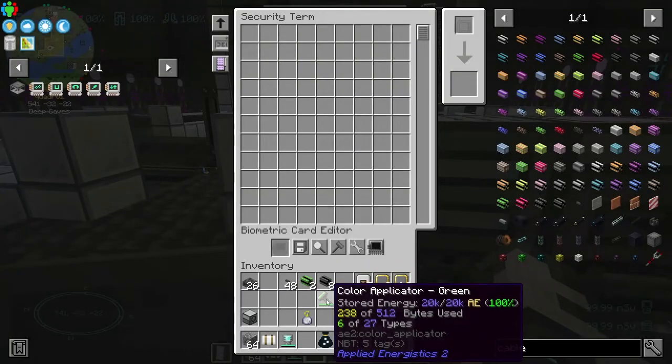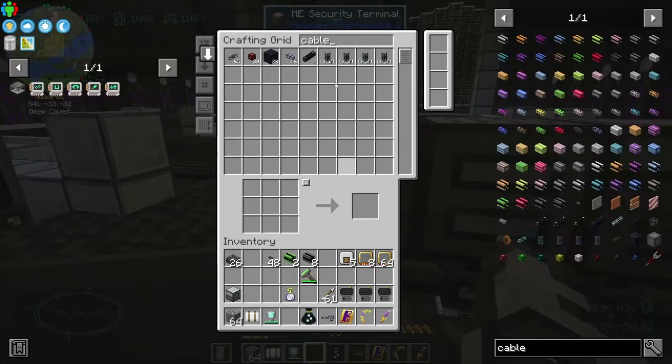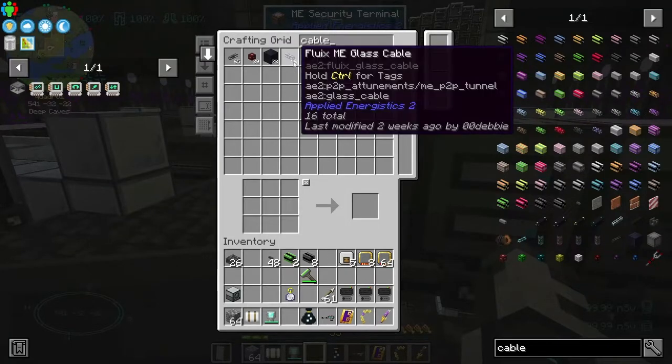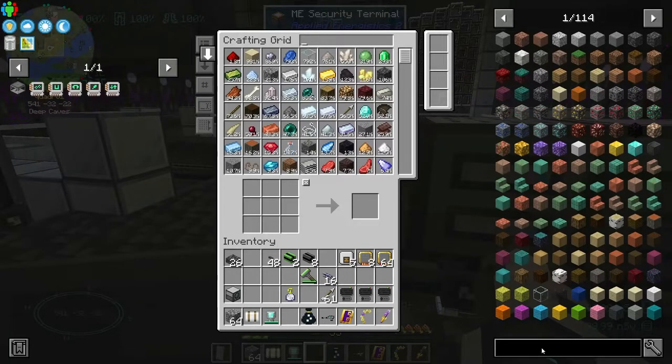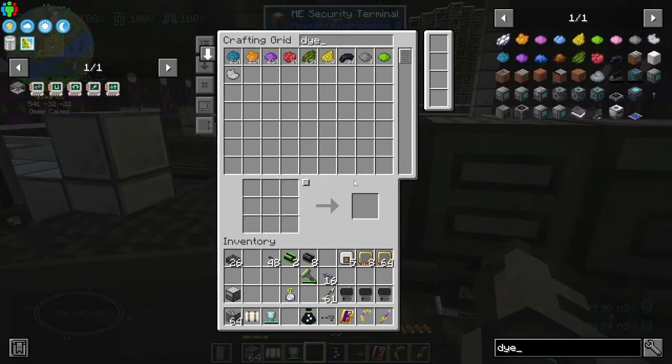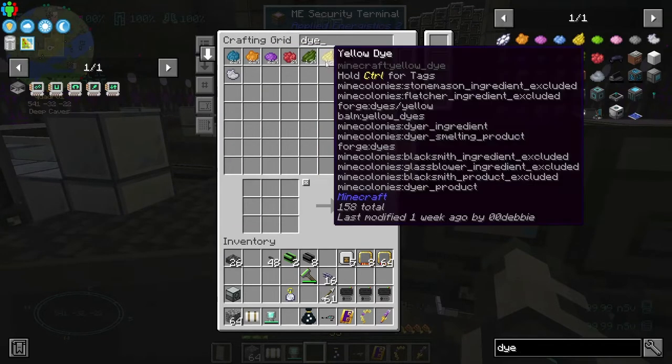You can see it's got six different types — and that was all from my AE system or Refined Storage system, from the mob system. These are the six dyes I was getting from the mob system: yellow — not a whole lot — green, red, purple, orange, and cyan.